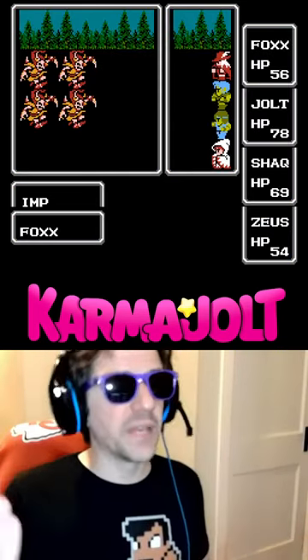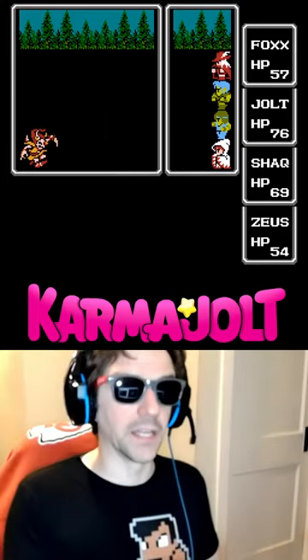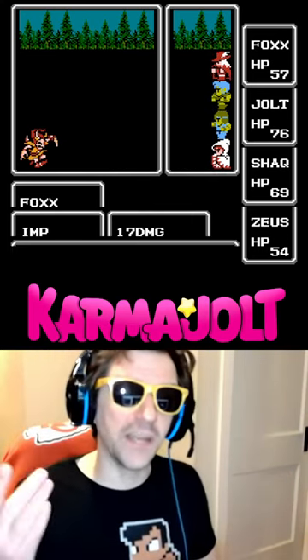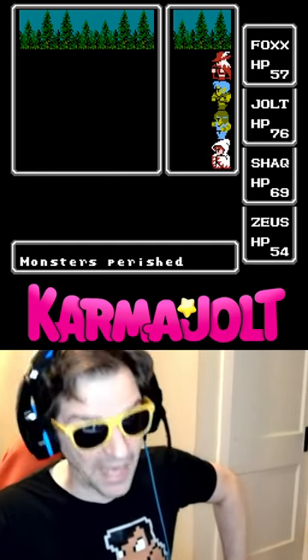Unbuffed, our Red Mage will do approximately 18 damage per hit to an imp. But if I were to cast the Temper spell, let's say twice on my Red Mage, and then attack the same enemy with that Red Mage, you would see that their damage numbers remain relatively static — and that's because the Temper spell does not work and has no effect in battle.